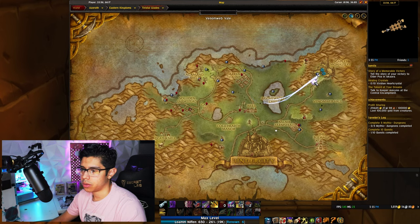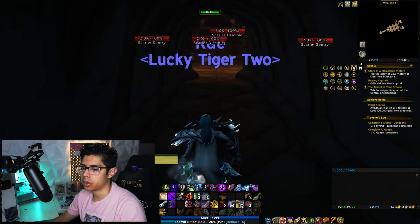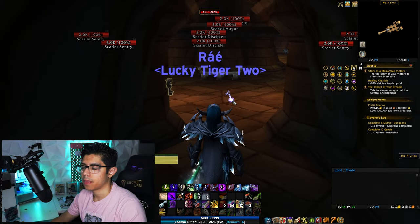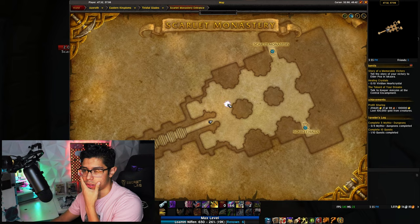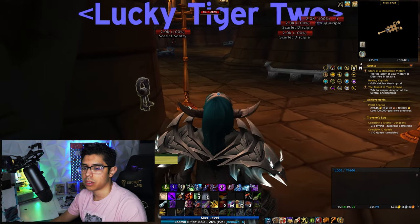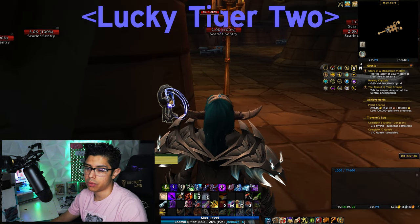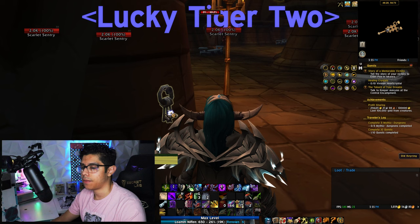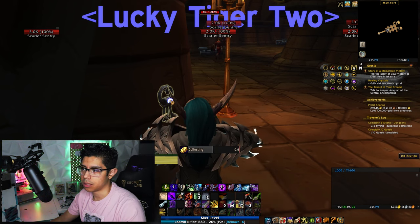Scarlet Monastery is located in Tirisfal Glades, northeast side. You will have to purchase this key — the Scarlet Key — to unlock the four different old vanilla instances. Once you purchase that key, you can get it to activate through the old key ring. If you have the ring in your bags, you will activate the quest and basically complete it.